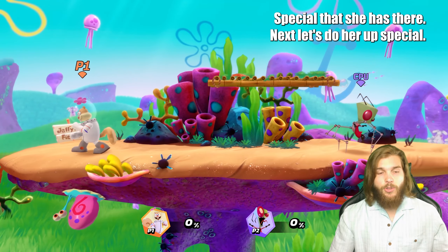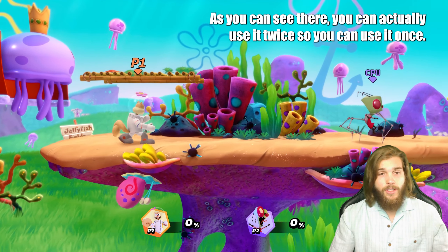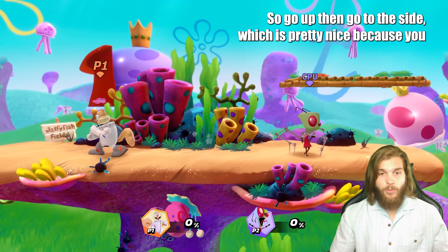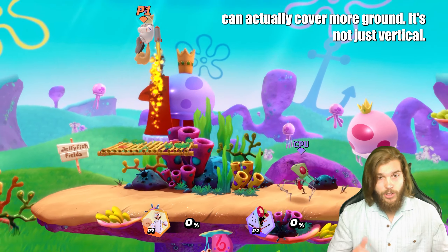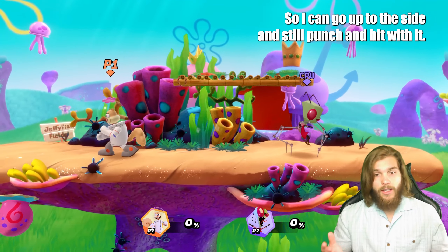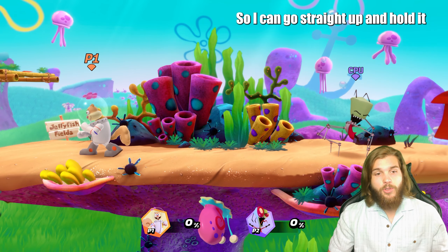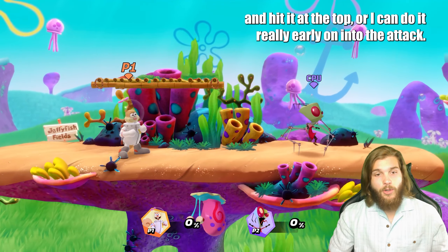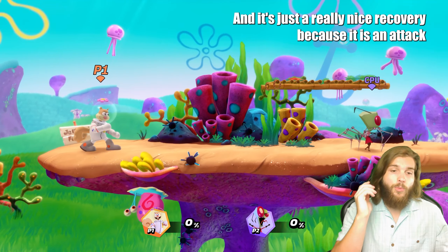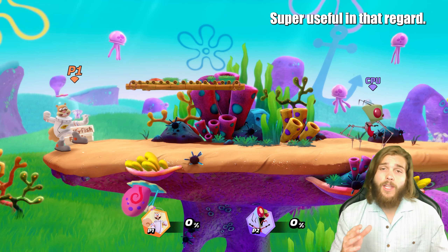Her up special is actually a pretty good way to get back onto the ledge. You can actually use it twice — go up, then go to the side, which is nice because you can cover more ground. It's not just vertical; it has horizontal ability. You can actually attack out of it — go up to the side and still punch and hit with it. You can go straight up and hold it to hit at the top, or activate the side move early on. This gives you control over clearing the ledge, and it's a really nice recovery because it's an attack throughout the process.